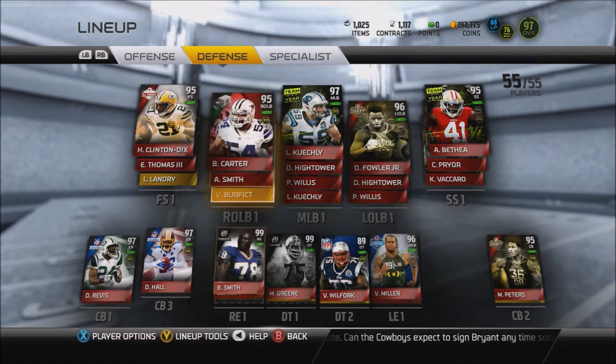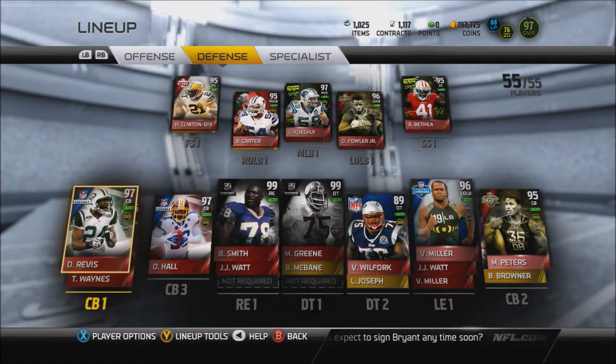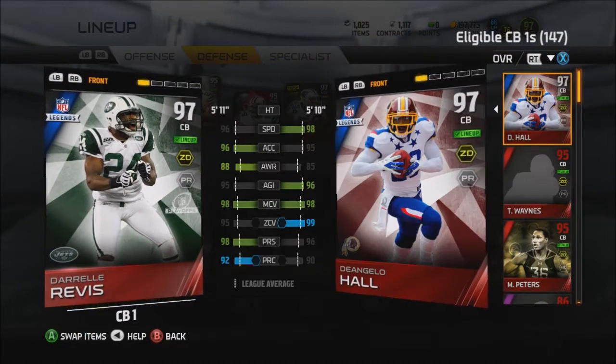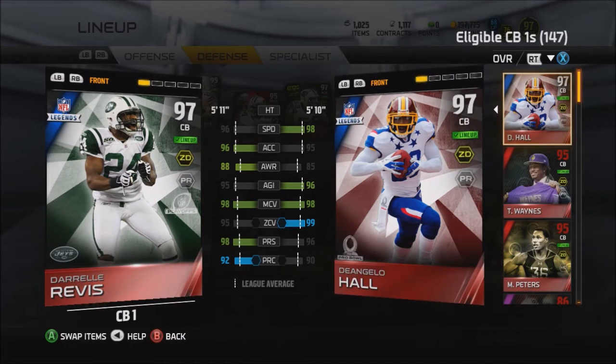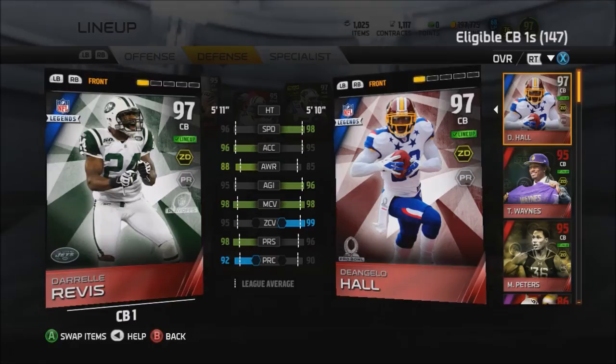We also got this NFL Legends Darrell Rivas — he's our number one cornerback. I decided to pick him up because I felt like I should make a small upgrade at cornerback. He's got really high press, high man, high zone, high play recognition — just a really good card.